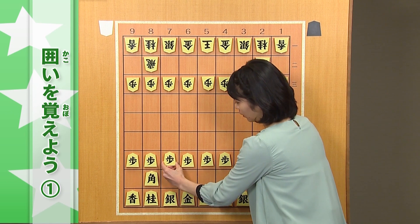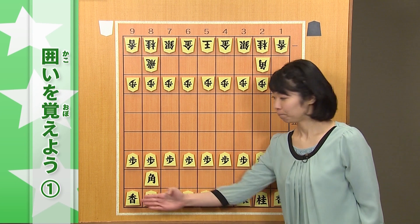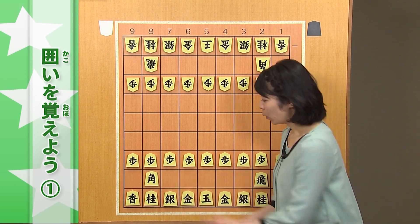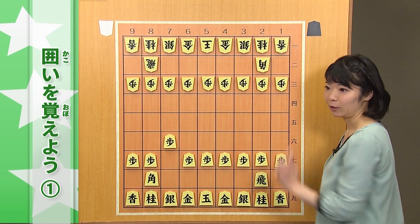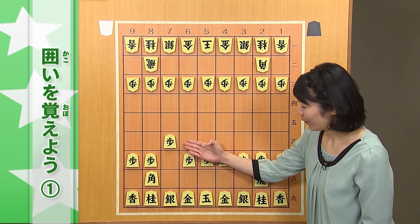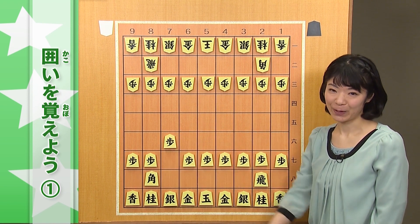今このスタート地点は、角、動ける場所がありますか？1つもありません。でも、この歩を1個ついてあげるだけで、相手の陣地まで、いっぺんに通ることができるんですね。プロの間でも、この7六歩というのは、初手、最も多く指されている一手だと思います。